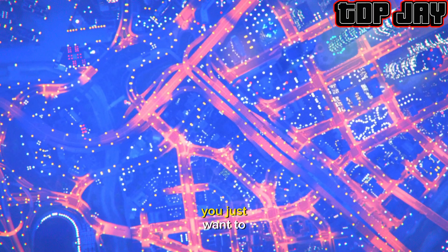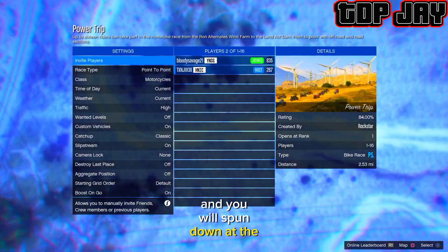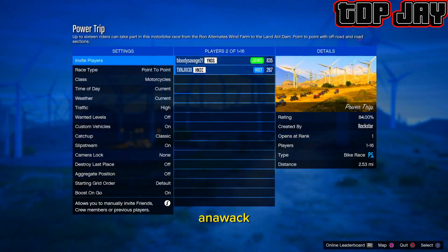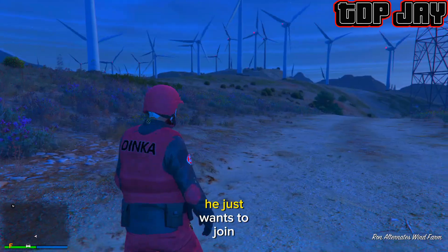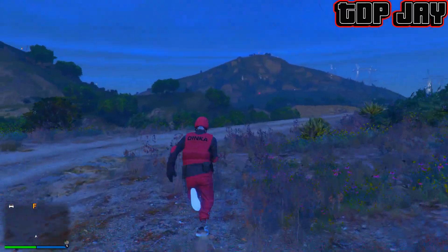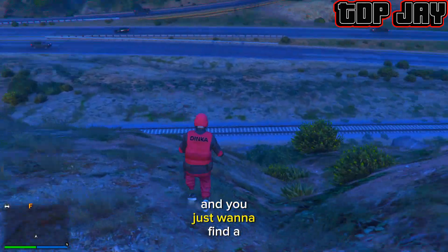As you guys can see, my friend has sent me an invite to the job — I'm just going to accept that invite. Once you are loaded in all the way, you just want to tell your friend to kick you out of the job, and you will spawn down at the facility. Your friend then just wants to join an Awak and accept all of the alerts, and he will spawn down at the facility as well.